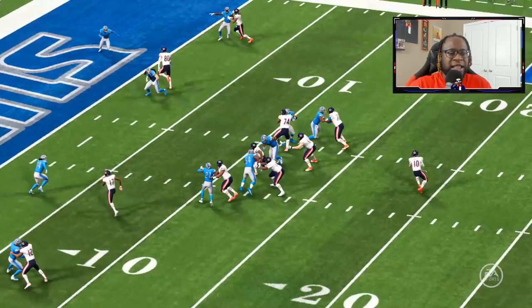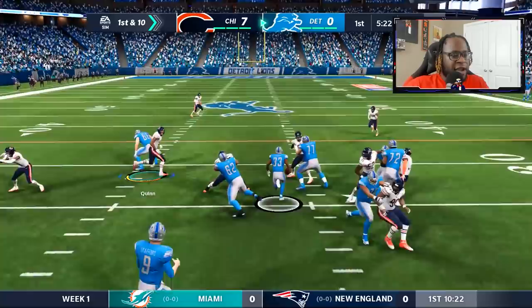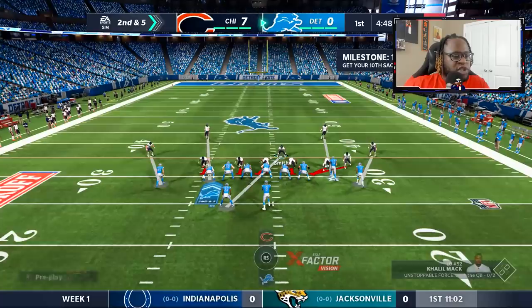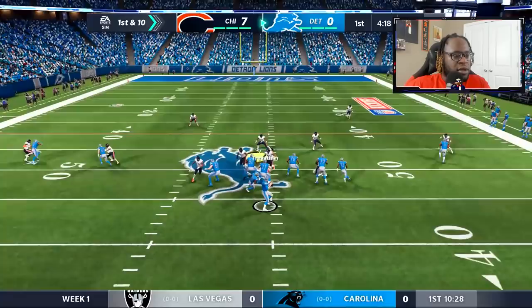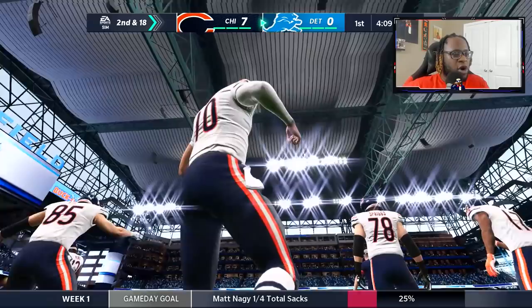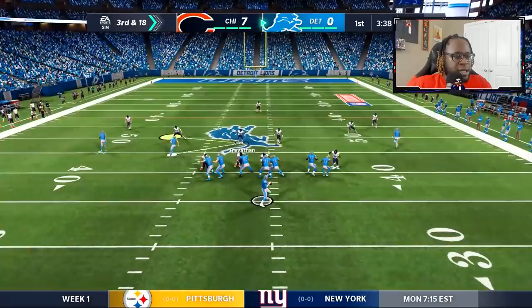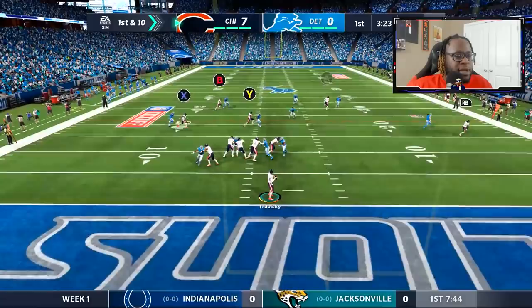Defense is back out on the field. We need to get some pressure on Stafford. Kerryon Johnson gets a good run, about five to six yards. I audible to a blitz — Kenny Golladay does kill Shaun Gibson on one play — but then Khalil Mack with the sack! Let's go! The sideline is hype. We drop them again and force a punt. Fresh off another stop, back to pass — Trubisky, that almost looked like an interception. We gotta be careful with the ball in our own territory.